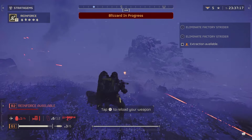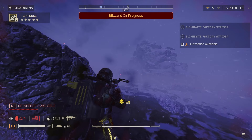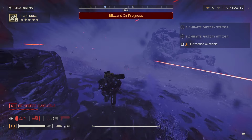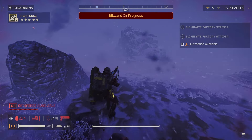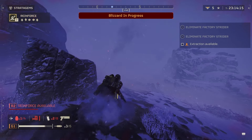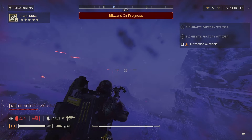On Discord, Spitz, one of the community managers for Helldivers, says that the major build update next week is going to push out the intended final version of the Airburst Launcher and mines — or rather, push out a bunch of fixes for some issues with both of them. So the version you're using right now doesn't have those fixes attached.